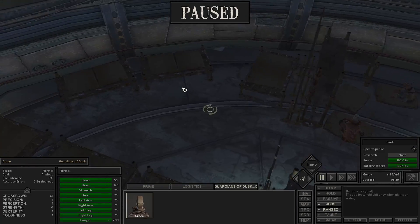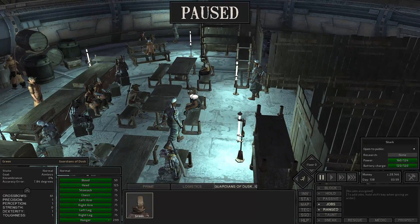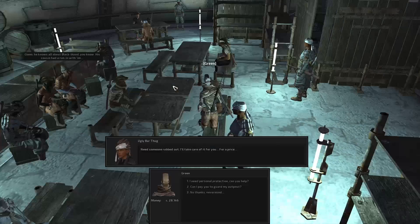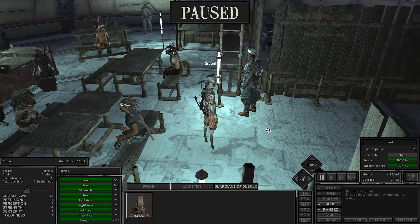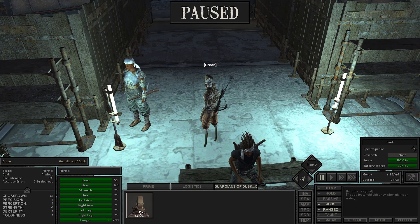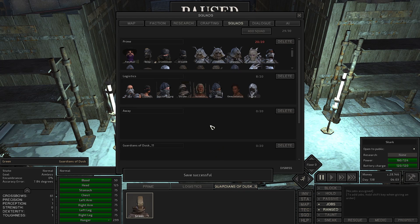We have our armorsmith, and now we have Green. Hamut is over here — seems like he's probably a fighter of some sort. Green's crossbow and turret skills are really good. Everything else is terrible, but that one thing I could actually use, or will be able to use soon. For now, we'll just throw Green into the logistics department.